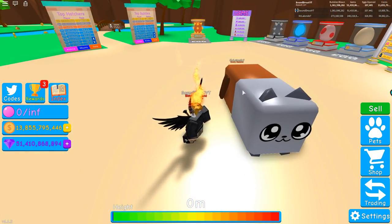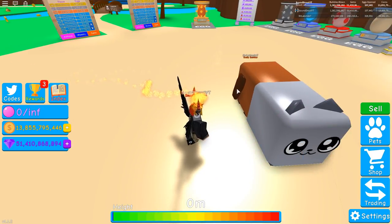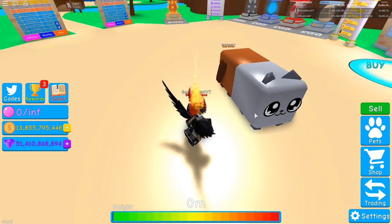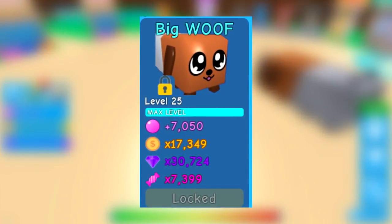Apparently the chance for hatching this is 1 in 8 million without the luck pass, and 1 in 4 million with the luck pass. I believe it's the same as Leviathan, which is the second best pet after this one. And as you can see on the screen right now, these are the stats of the Dog Cat.